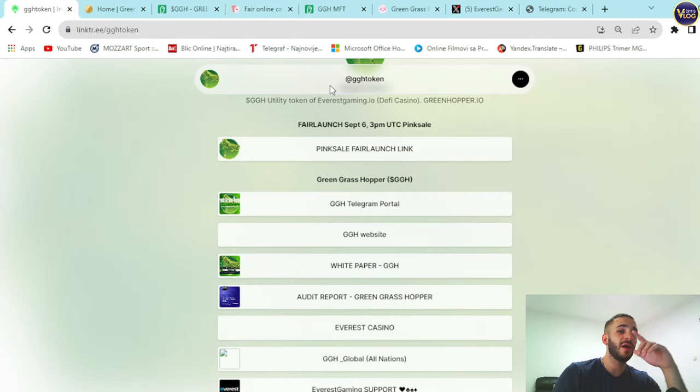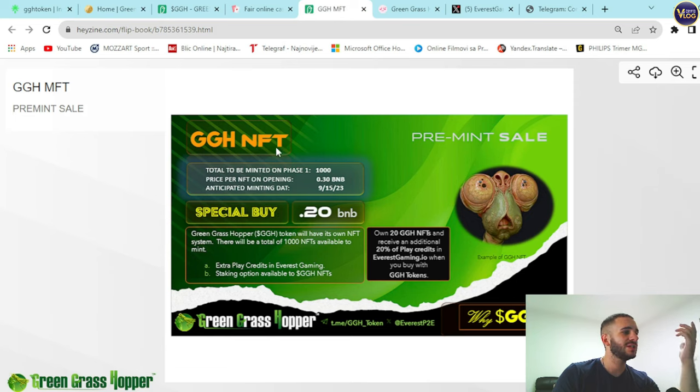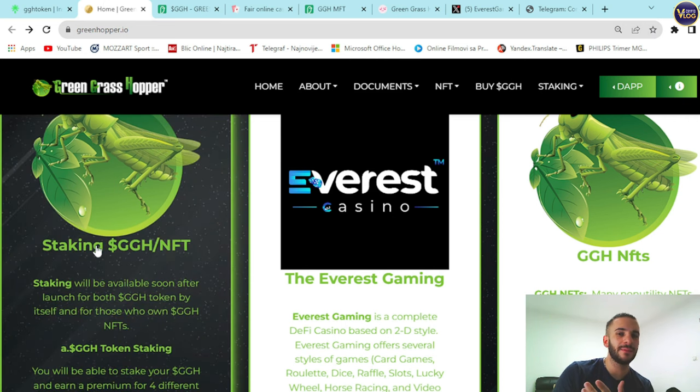All links needed for this project will be in the description below. On the GGH NFTs page: total to be minted in Phase One is 1,000, priced at 0.30 BNB, with an anticipated minting date of September 15, 2023, and a special price of 0.20 BNB. Benefits include extra play credits in Everest Gaming and staking options available to GGH NFT holders. Staking is still coming soon, so these products have more to offer.